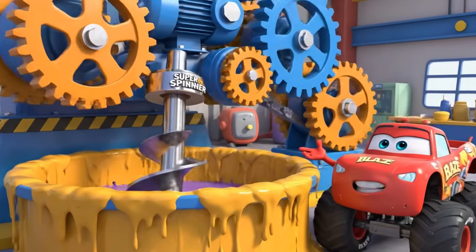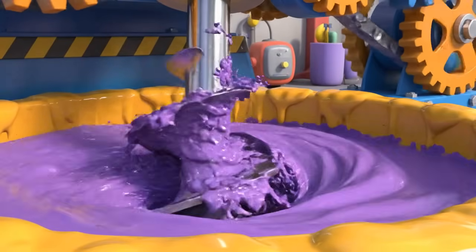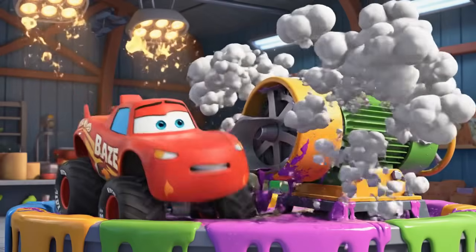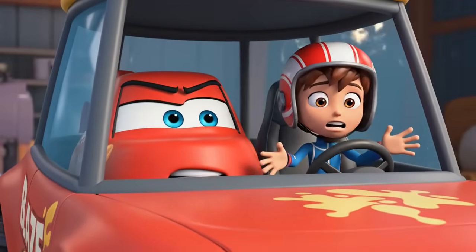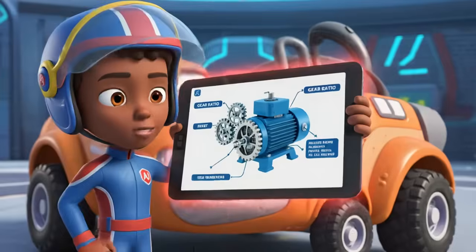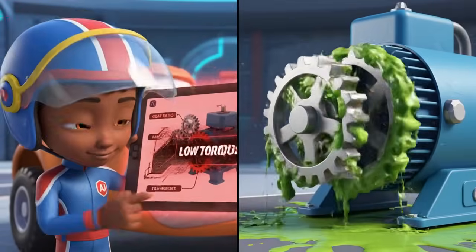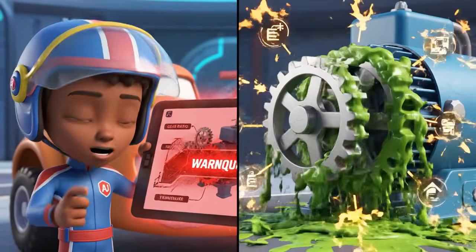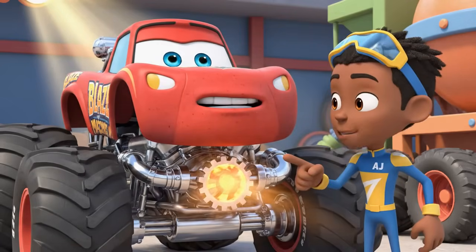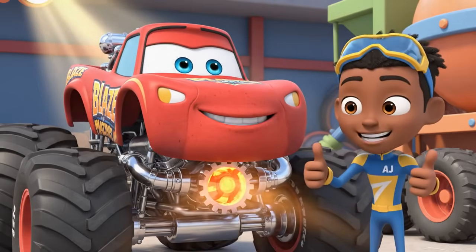Now we need to mix them together with the super spinner! Uh-oh! The paint is too thick! The mixer is stuck! The motor doesn't have enough torque to spin through this thick paint! If we transfer the energy from your engine right here, we can power the mixer! I have plenty of power!